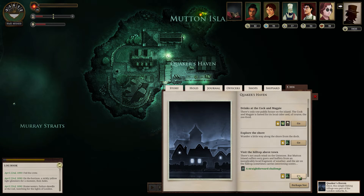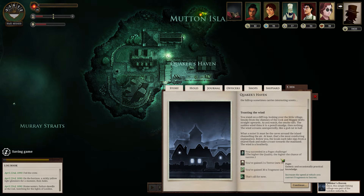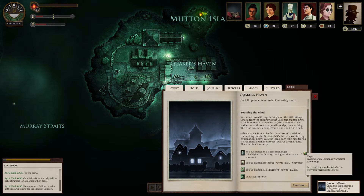Let's visit this little hilltop above town. There's not much wind on the Unterzee, but Mutton Island suffers eerie gusts and buffets from an inexplicably local fragment of weather, and the air on the hilltop sometimes carries interesting scents. Toasting the wind — you stand on a clifftop looking over the little village. Smoke from the chimney of the cock and magpie drifts straight upwards. As you watch, the smoke tilts. The sudden wind thins it to a pencil smudge, then nothing. The wind screams unexpectedly like a god cut in half.